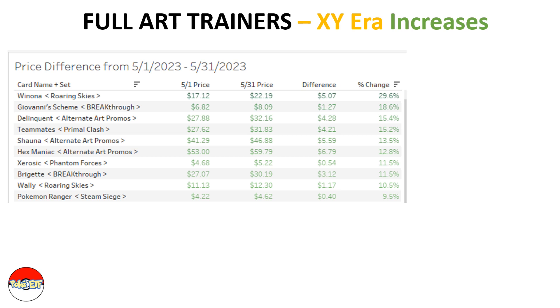Next we're looking at the X and Y era. We can see the top 10 increases — the number one is Renona from the Roaring Skies set. It was $17 on May 1st and increased to $22 on May 31st, which represents a five dollar increase and around a 30 percent increase.